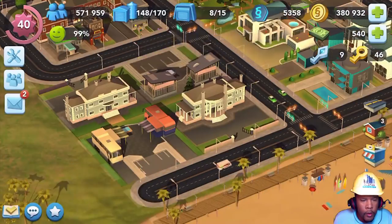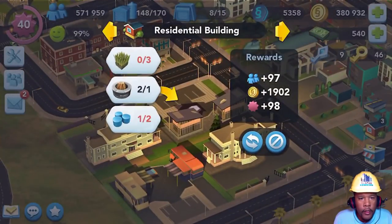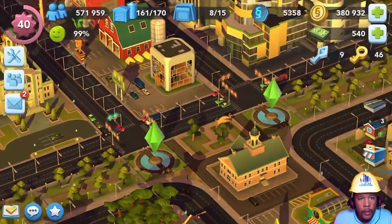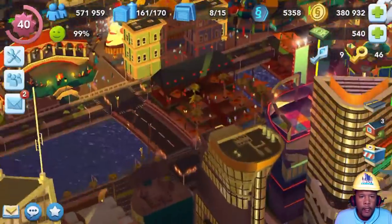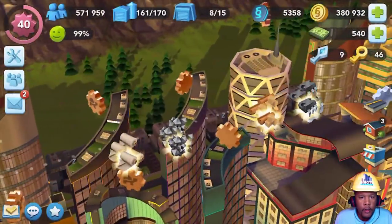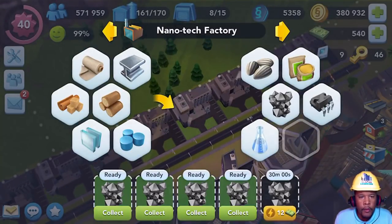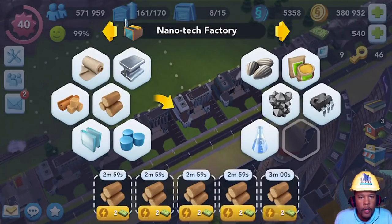Looks like we've got some sort of higher-end mobile facility right there — that's the Morgan estate. Let's do some collecting here. I'll let y'all see how I do upgrades. The longer items, the ones that take longer, I try to fill them back up every time I empty one. The wood, plastic, and metal go pretty fast as far as production time. I don't collect them unless I need them, because I don't have a lot of space in my storage.